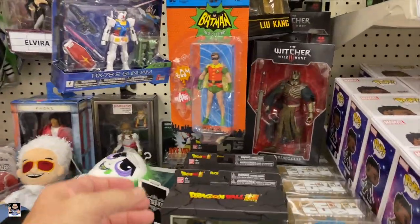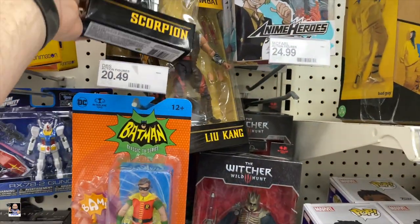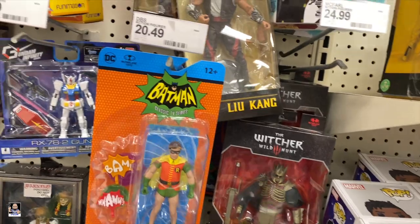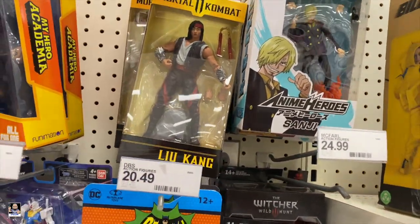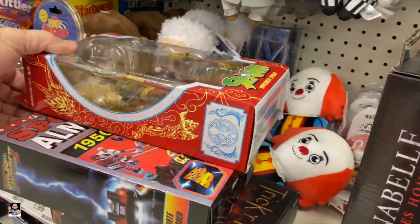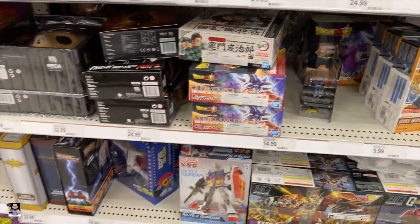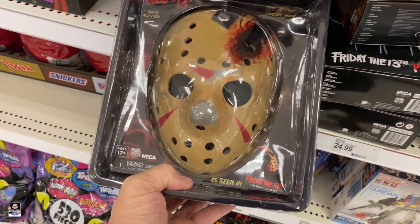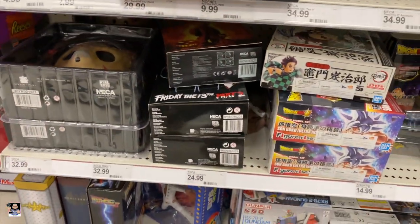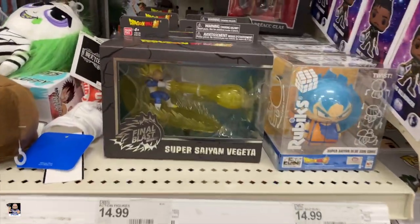We got Robin. Whoa, hello — that thing just jumped clean off the peg. Scorpion looks cool. Got Liu Kang right here with a busted tab. Let's get Scorpion back up there. Annabelle, some Spawn. There's the mistress right there — Elvira. Got some NECA Jason masks. Alright. This is not a toy — Friday the 13th. Got some Gremlins.